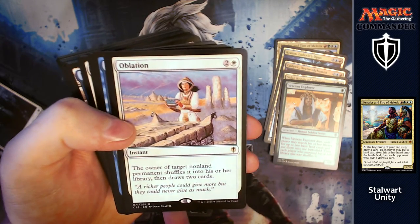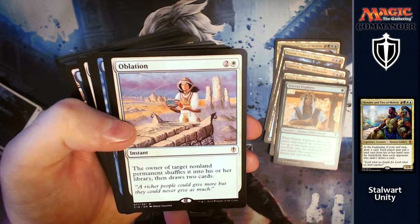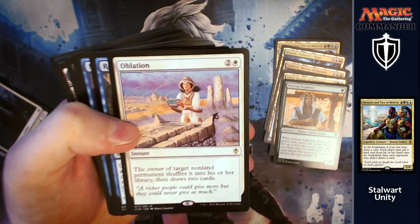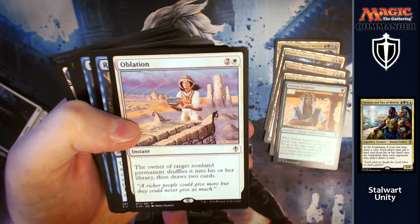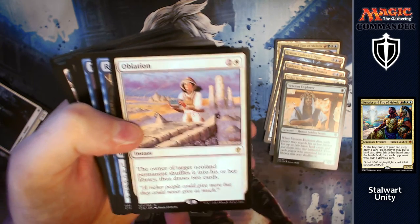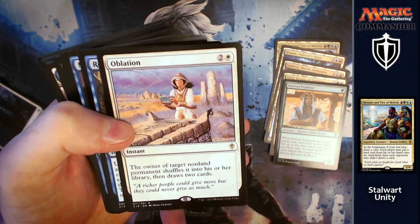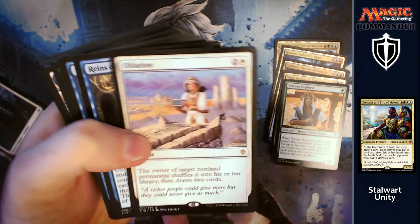Oblation is next: for two and a white, the owner of target non-land permanent shuffles it into their library, then draws two cards. Again, you've got rid of one of their big threats, they get to draw two cards — they may end up drawing into something good again, but they're not going to be quite as angry at you for getting rid of one of their big threats.